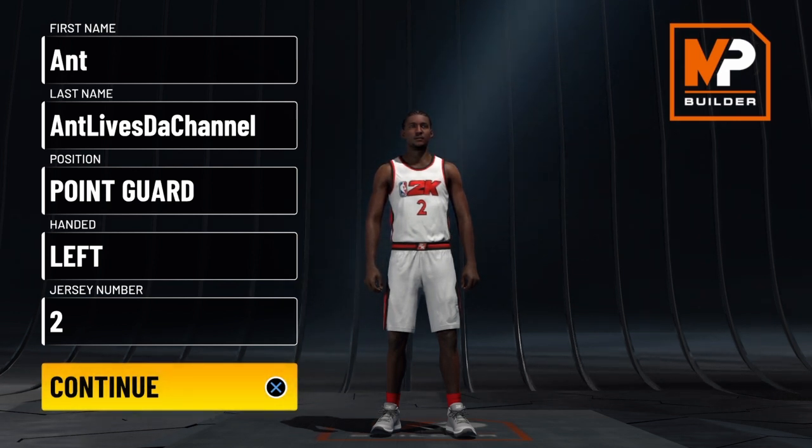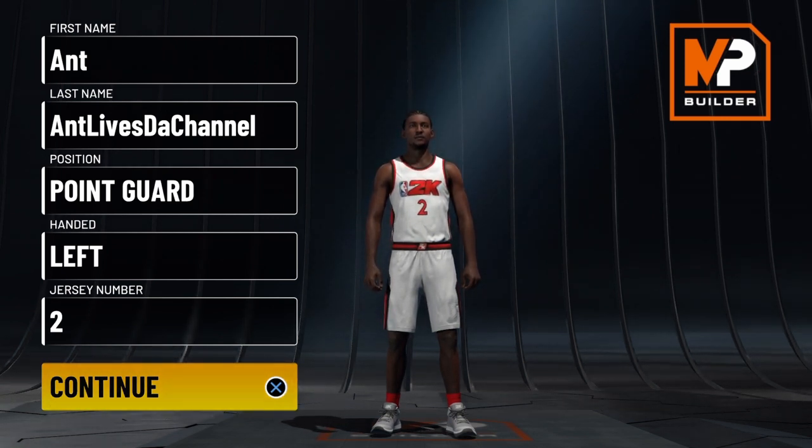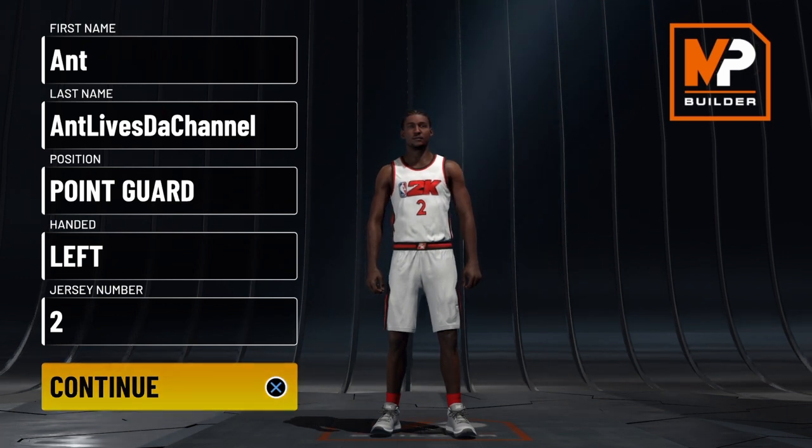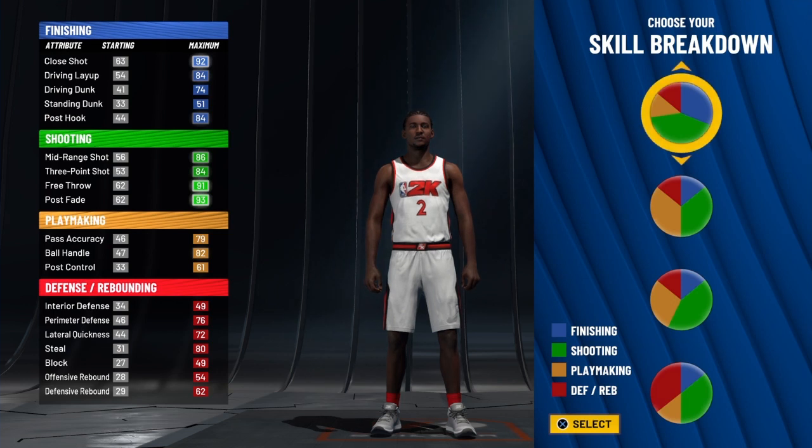313 builds this year only prove that fact. This right here is LaMelo Ball's playmaking shot creator exact build — he is rather unique as well. We are going to go with the 2/3 shooting, 1/4 finishing, 1/8 playmaking, and 1/8 defensive skill breakdown pie chart.